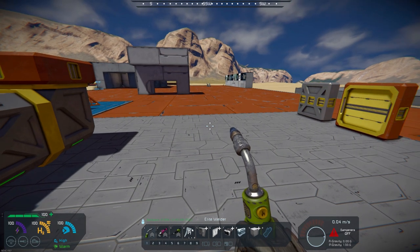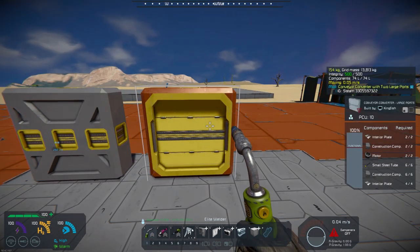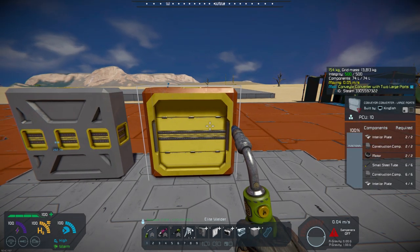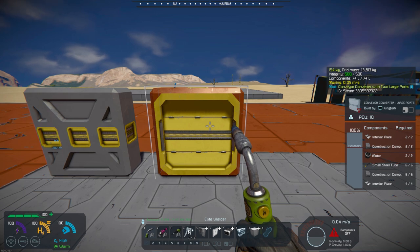I think that about wraps that up. It's a conveyor converter with two large ports and it's by Harbinger Ace, and it does not require any special DLCs I believe — it's not showing anything on the workshop.